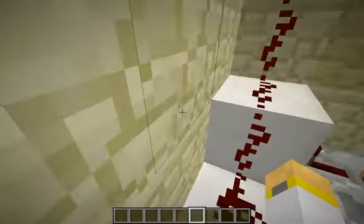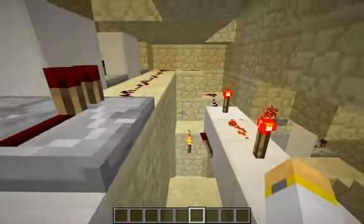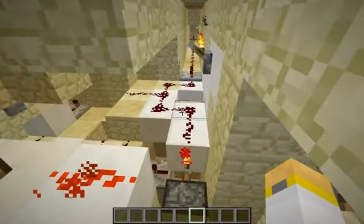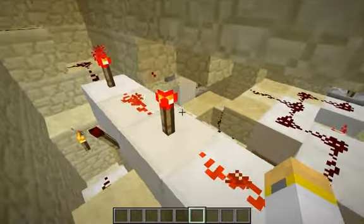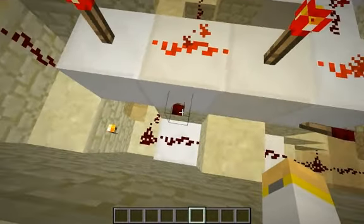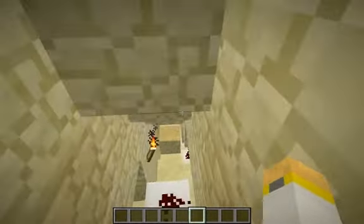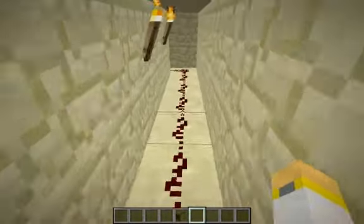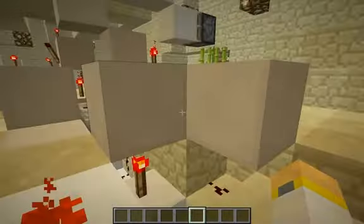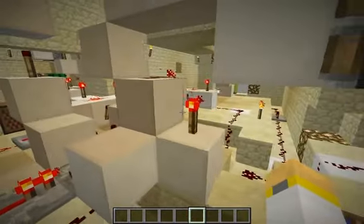The AND gate is also controlled by the pressure plate line. There is a pulse extender so you don't have to stay on the pressure plate the whole time — it turns off one of the torches. But if all of the Bud switches have been activated, this line will turn on, that torch will turn off, and when you step on the pressure plate, the AND gate will turn off, the torch will turn on, and it will reset the entire system including the locking repeater. This reset line goes all the way underneath the Bud switch area and hooks up to a repeater that is currently locking another repeater, preventing the system from resetting just when the Bud switches go off.